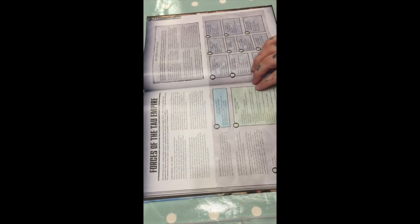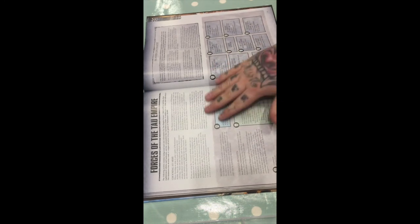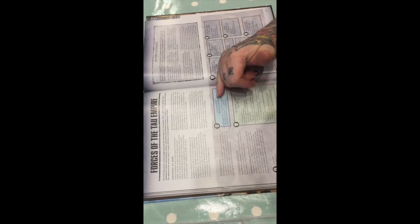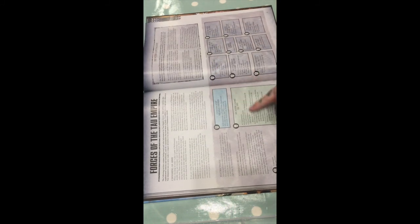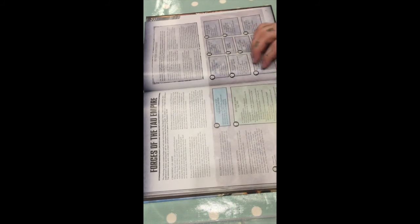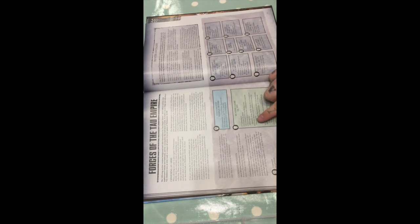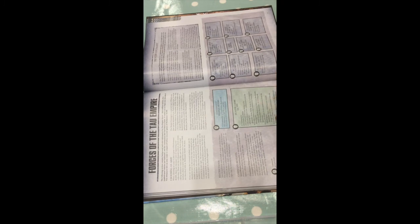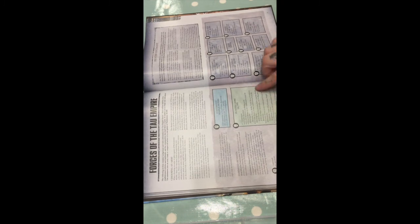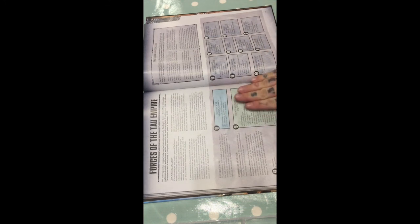Here's the Forces of the Tau Empire and this gives you a breakdown of how you would want to build a Tau list. It's almost like their Force Organization chart. It gives you their headquarters and then the standard Hunter Cadre, which is the basis — basically what your minimum requirements are. So three to six units of Fire Warriors, one to three units of Stealth suits or Crisis suits, one to three Pathfinders, Piranhas, Vespid, and one to three units of Broadsides, Hammerheads. That gives you your Hunter Cadre.